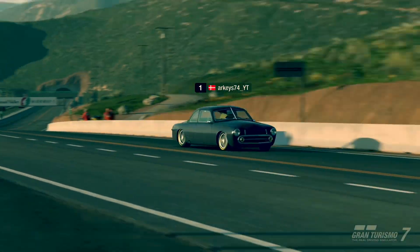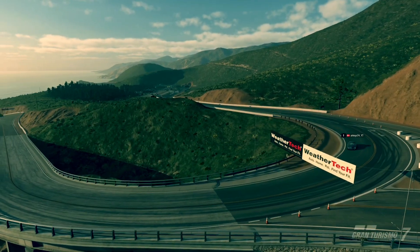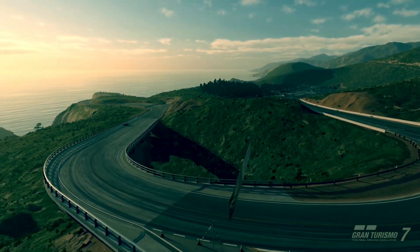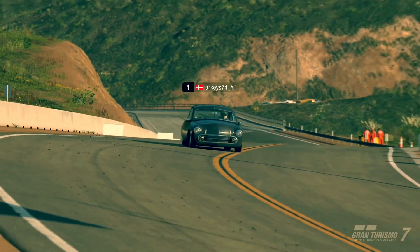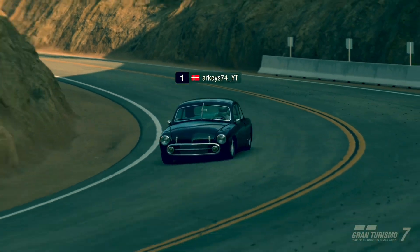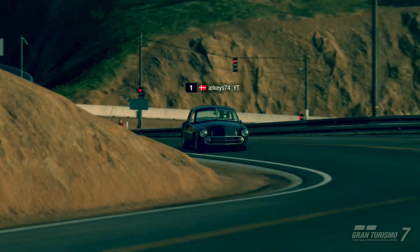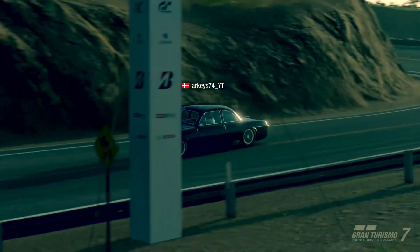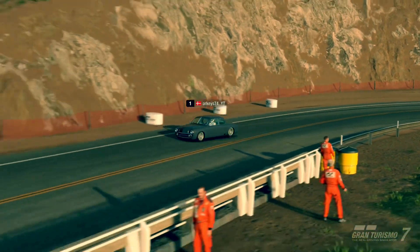Hello and welcome to another ArcGIS video and to a new time trial on Gran Turismo 7. We are at Grand Valley Highway, the shortest of the two layouts. We are in the Wicked Productions custom old school car — it's a road car, but it's a rather nice handling road car. We had this track in the Porsche 911 as Race A a while ago, so the track itself feels familiar and the car feels nice to drive. So now it's all up to me to try to find some speed.